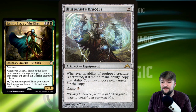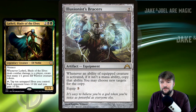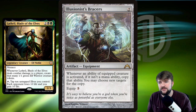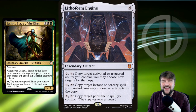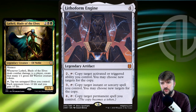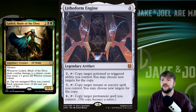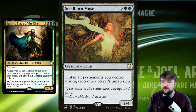Illusionist Bracers: whenever an activated ability of the equipped creature is activated — if it's not a mana ability, which it's not — copy that ability. So we tap Lathril, tap 10 untapped elves, and each opponent loses 10 life twice with Illusionist Bracers. This is definitely an auto-include. Lithoform Engine is a 4-cost artifact — that top ability costs 2 and a tap to copy target activated or triggered ability you control. So we can copy Lathril's ability to do 20 damage to each opponent. That's huge.